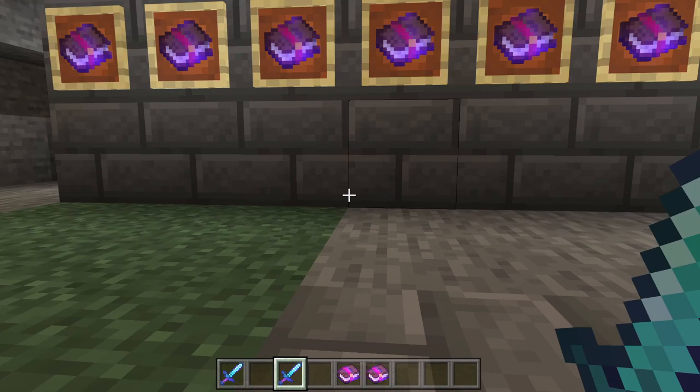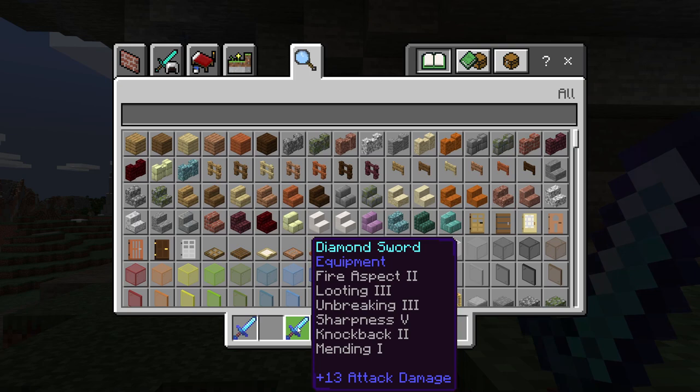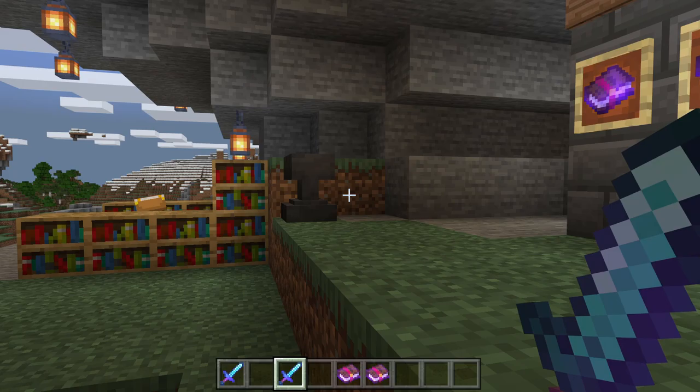This is the strongest sword you can have in Bedrock right now. Let me hover over it: Fire Aspect 2, Looting 3, Unbreaking 3, Sharpness 5, Knockback 2, Mending 1. That is probably the best sword you can get in Bedrock.